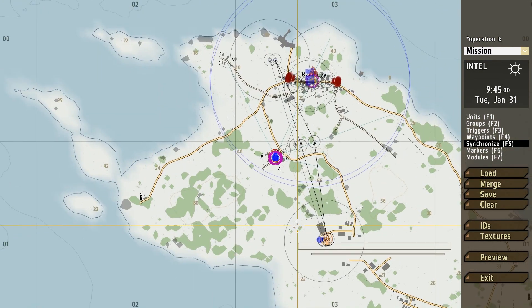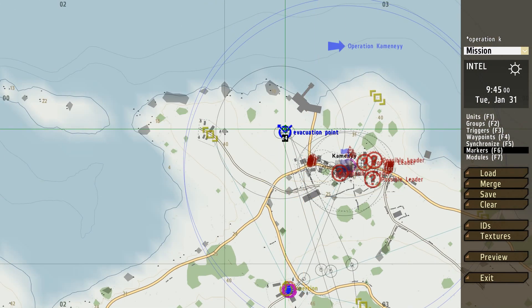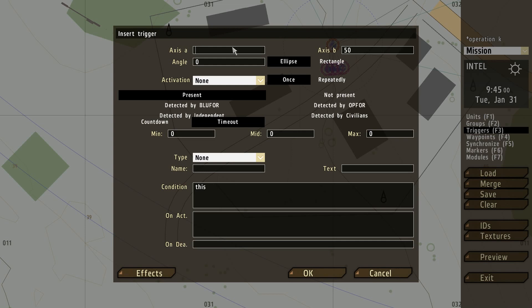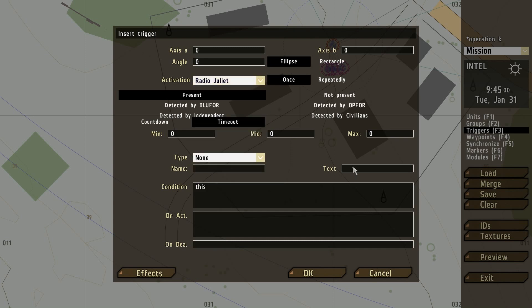Now I want to call this helicopter to go to that evacuation point when I want it to, so I'm going to create a radio trigger down here. Axis A and B zero zero, activation is radio Juliet, and the text is going to be 'transport evacuation'. In the name I'm going to call this T2. I want it to activate when another trigger activates, so: trigger activated T1 — when T1 activates then I can activate this trigger, but not until then.